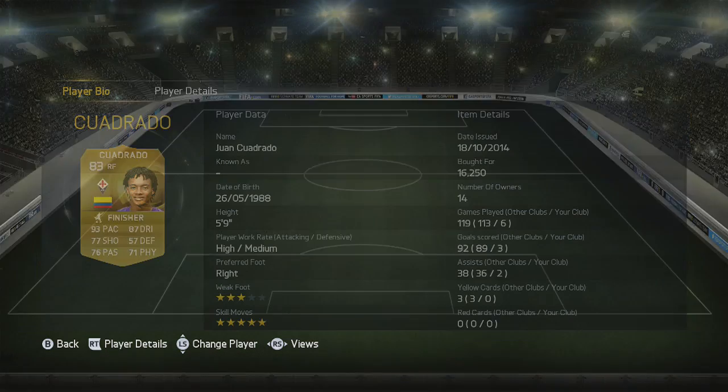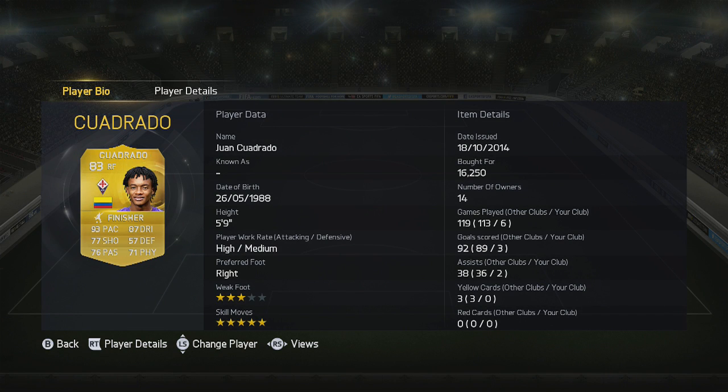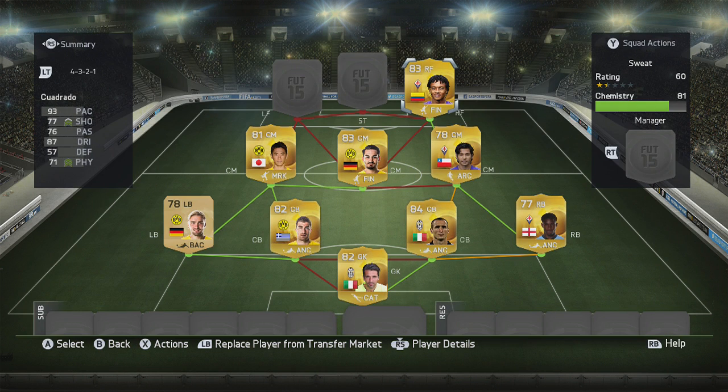Talking about five-star skillers, we do have Cuadrado — weak foot isn't amazing but five-star skills and that 93 pace is a deadly combination. Three goals and two assists as well — absolutely outstanding.